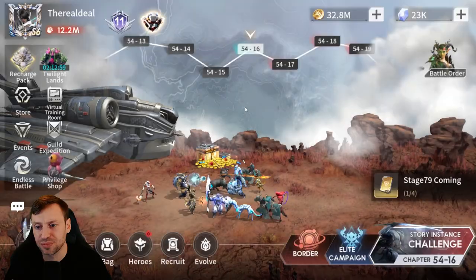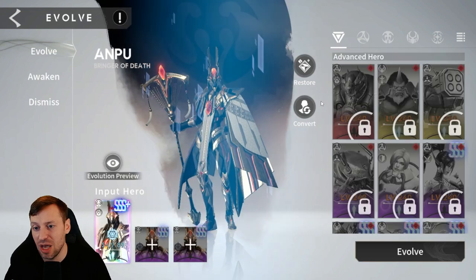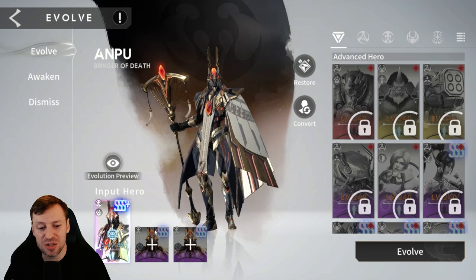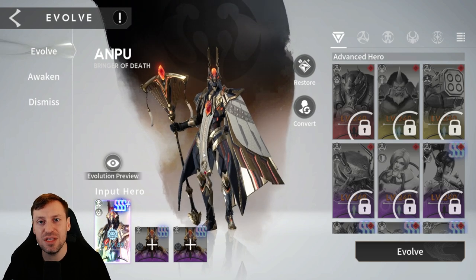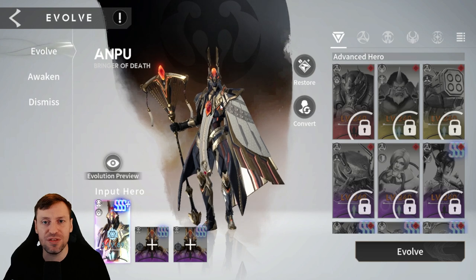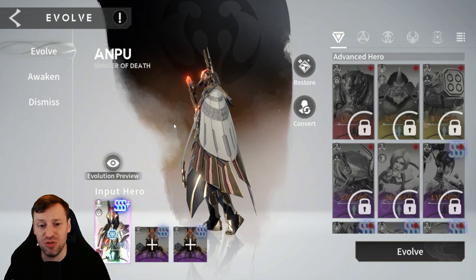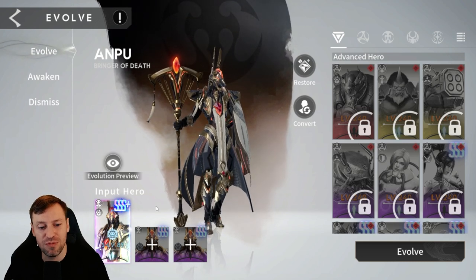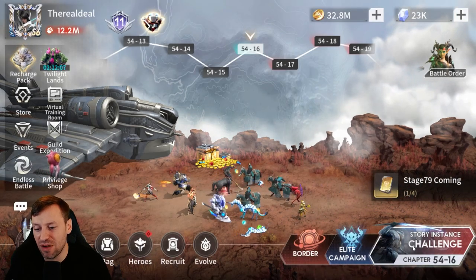I actually disagree with the complaints about evolution — I think needing copies is a good thing. For example, I need two copies of Anpu to evolve him. If I could just instantly evolve my hero to max level I could blitz through the content and be done in a week. I like that it slows things down and sets a nice pace. So yeah, I have no issue with that.